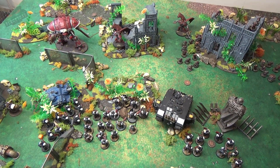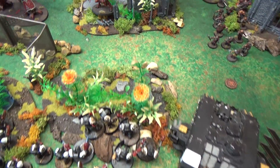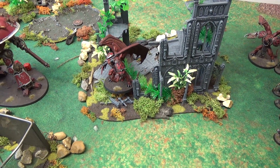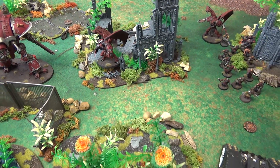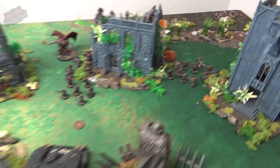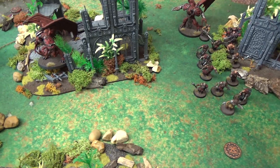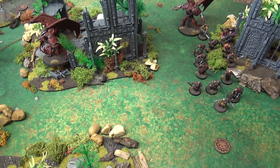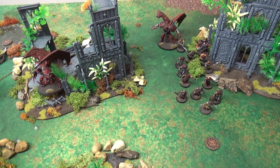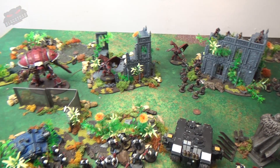At the end of the assault phase for the Templars, the Terminator squad attempted to assault the Daemon Prince but failed the charge by one inch on both occasions, even with the re-roll. Morale checks were undertaken — we lost a couple in some squads, and one squad that took the most casualties was wiped from the board. We now move on to Word Bearers turn two to see what happens with the relics.